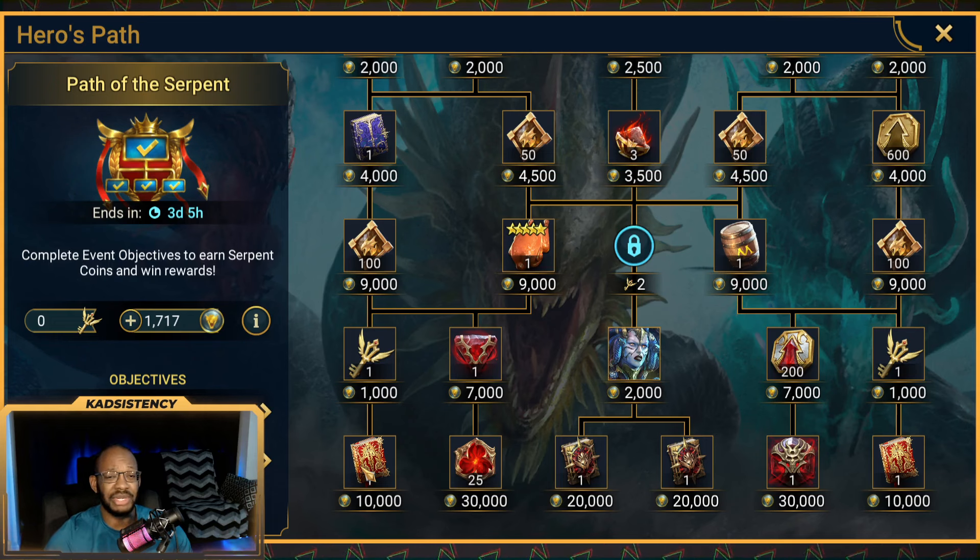On the Dungeon Divers section of the spreadsheet: running Campaign Stage 12-3 on Brutal gets you an average of 10 coins per run, while running any of the key dungeons gets you anywhere from 30 to about 35 coins per run — pick whichever dungeon you're focused on.